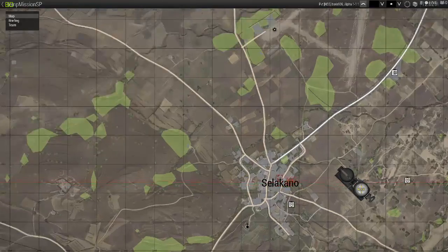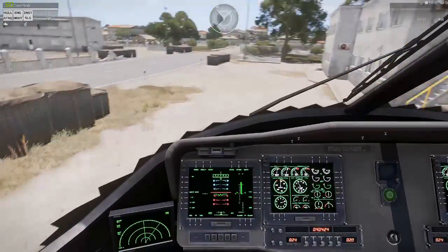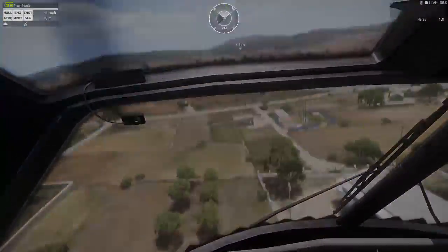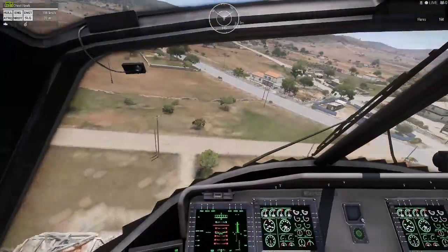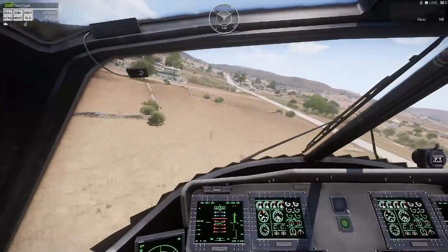This is a nice place to land, I guess. Let's fly over there. It's a bit longer, so — there we go. I'm going to fly in between those windmills over there, just to show off a little.